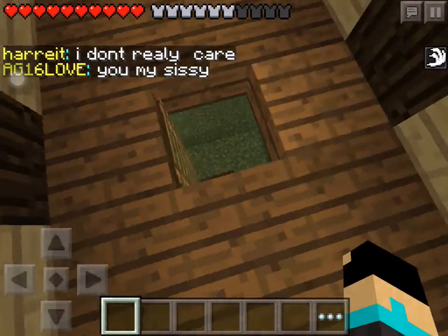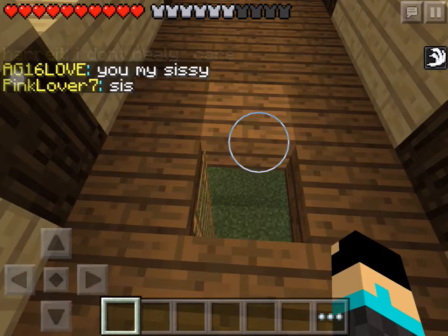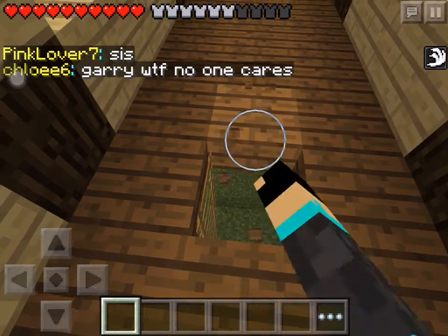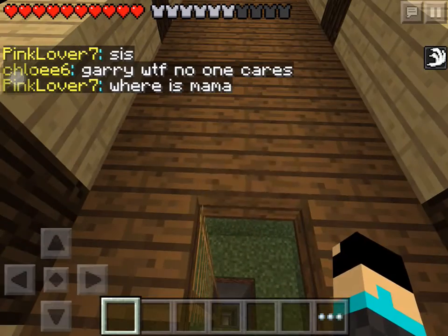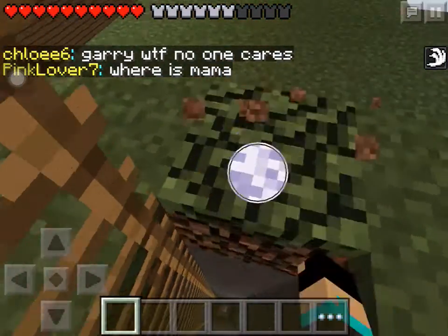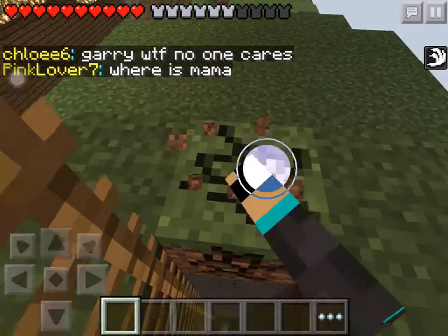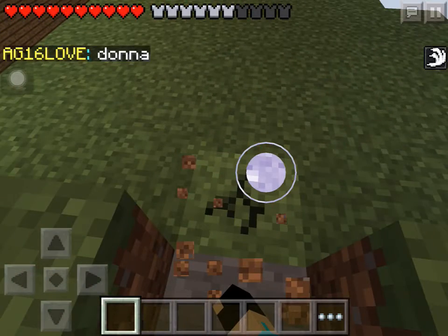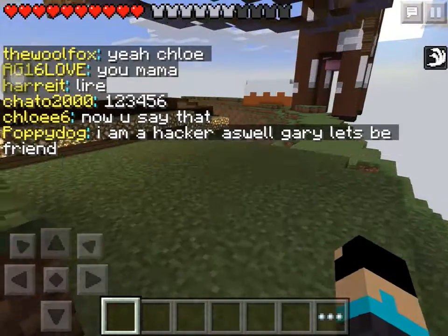I'm going to show you how to get to that field over there. Make sure you did what I told you to do — make sure the blocks are able to break. Try to break that block, keep your finger where it is and go down, then you'll be able to break this grass block here. Now you have to break the block in front of you and at the same time try to go forward.